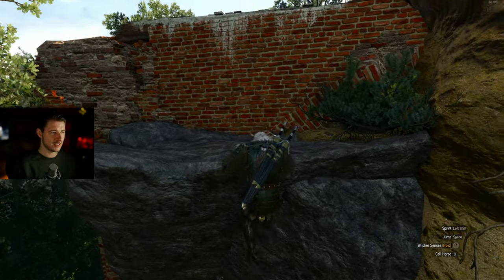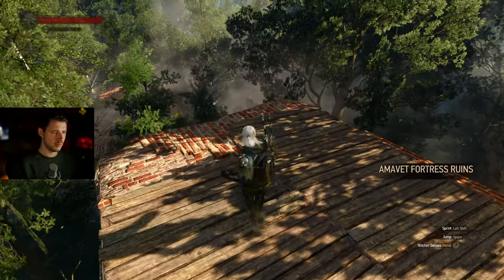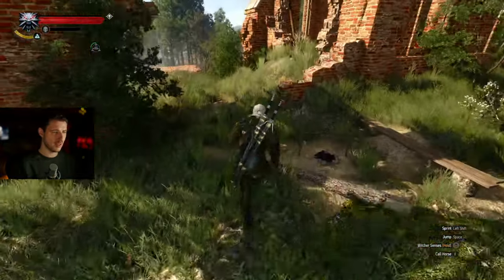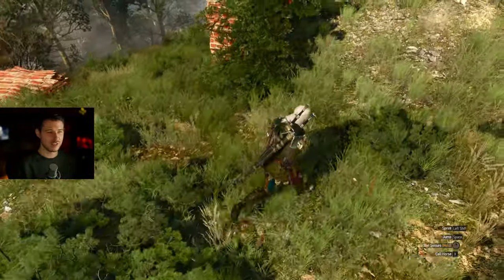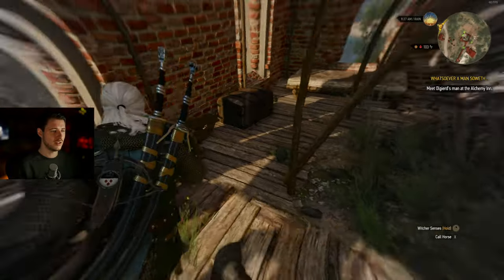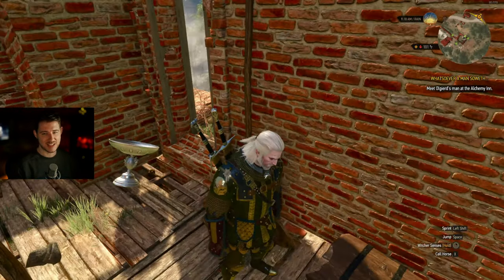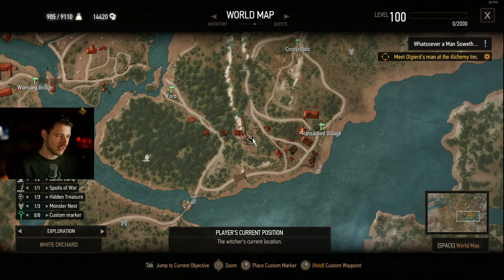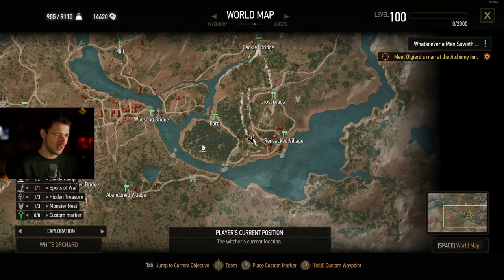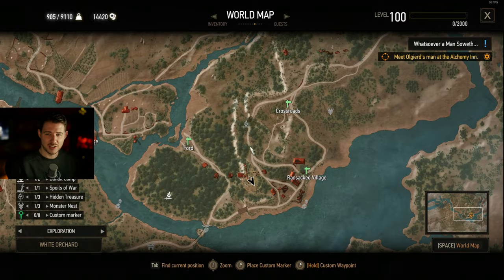This fort is protected by bandits — I think there are four. One is over here and you can push him down with Aard. Just make sure to use Aard; it's a nice tip for this location. Then you can loot the recipe for the first blade right in this chest — I already looted it, but it's quite easy to find. This is the location on the map. The recipe is for the Viperous Steel Sword and we will craft it later in this video.